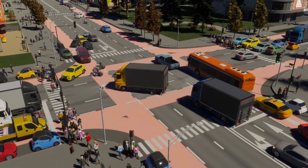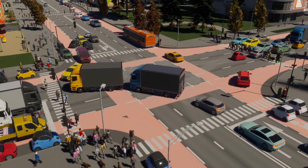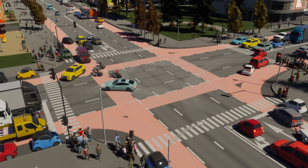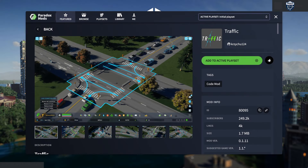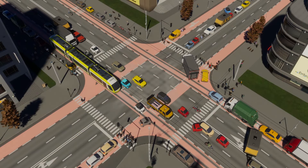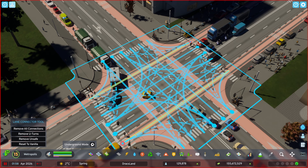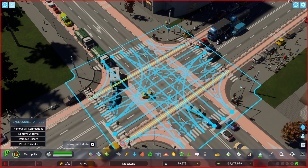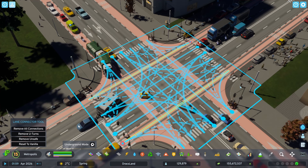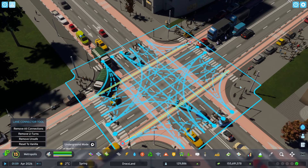Traffic is a bit of a mess in Cities Skylines 2. So much of my time is spent reworking roads and intersections, trying to help traffic flow. The traffic mod is a copy from Cities Skylines 1, and it deals with intersection flow, which if you've spent any time playing this game, you'll know is less than ideal. The traffic mod allows you to highlight the intersection and then control how each lane interacts with the other lanes. It's such a simple idea, and something that should have been added into the base game, especially because it was such a popular mod in Cities Skylines 1.